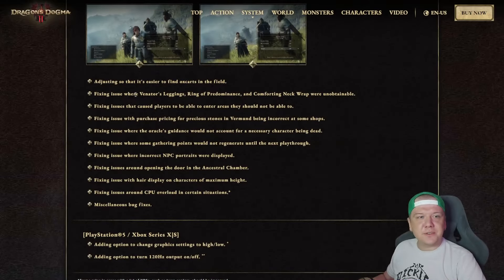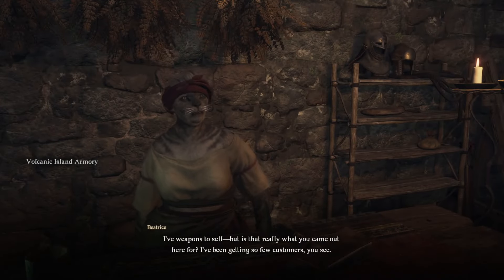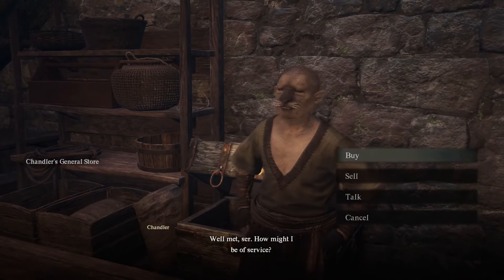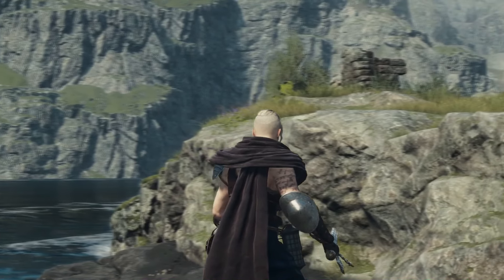Next up, they fixed an issue where Venator's leggings, ring of predominance, and comforting neck wrap were unobtainable — they are obtainable now. I couldn't find the ring, but Venator's leggings can be purchased from Beatrice in Volcanic Island Armory for 34,200 gold. Comforting neck wrap can be purchased from Chandler in Harv Village for 2,250 gold. I'm extremely happy about that — comforting neck wrap is my next favorite cape ever.